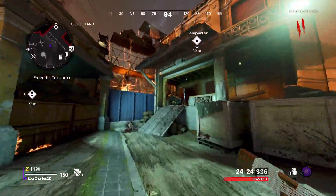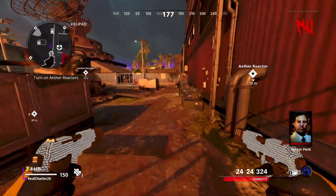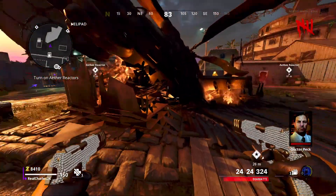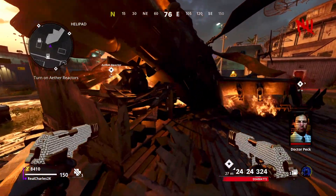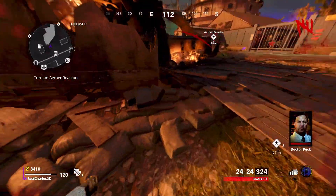Make sure you're on Firebase Z. What you want to do is go into the second part of the map through the teleporter. Once you come through the teleporter, head over to the crash site helipad area.